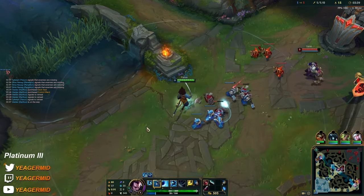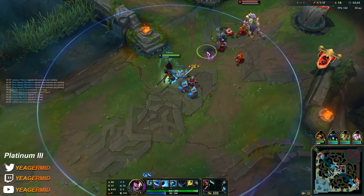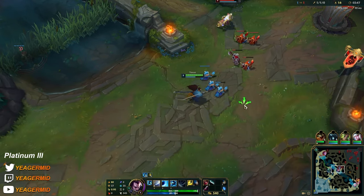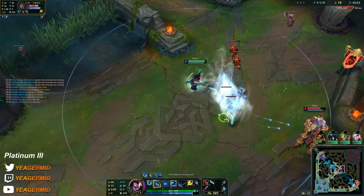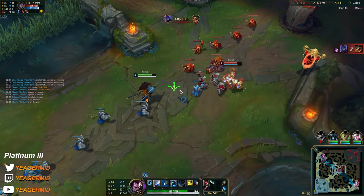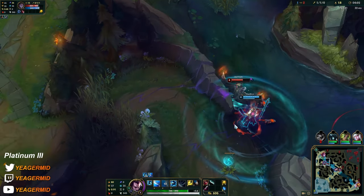Against Sylas you want to go for extended trades, not short ones, because in short ones he's going to heal up with his W. You want to extend them so if he's running in to get a healing proc onto you, you have to make sure you're going for an extended trade where you can all-in him whenever possible.